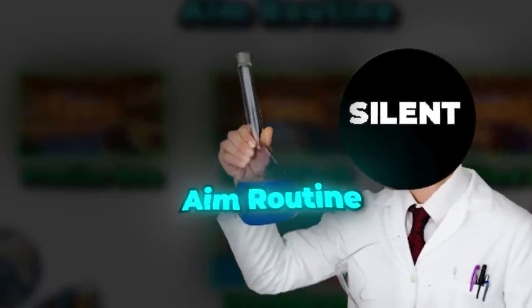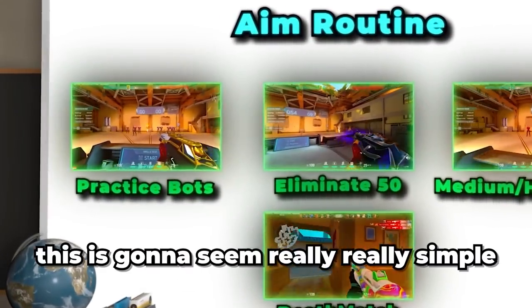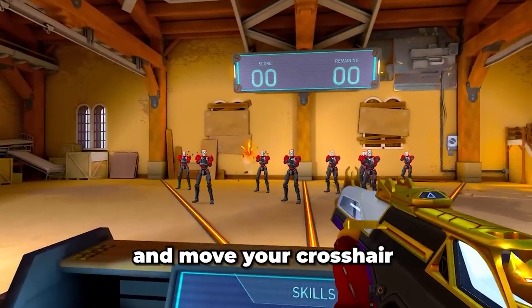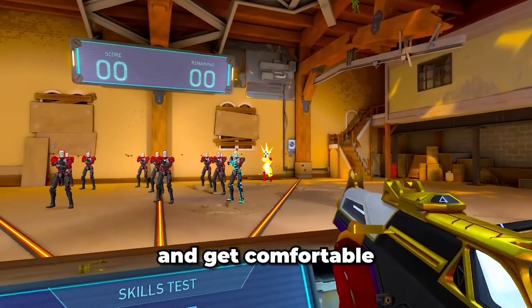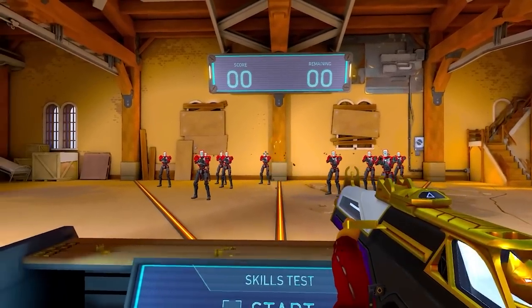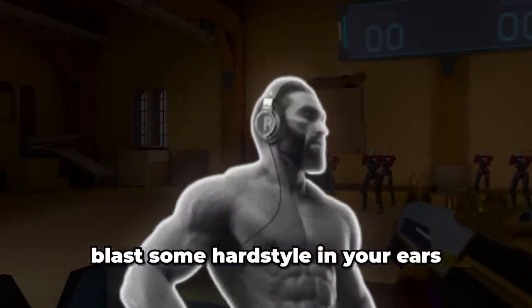First, start with the practice bots. This is going to seem really simple but it goes a long way. Kill all the practice bots and move your crosshair from left to right without moving it vertically at all. After you get comfortable with that, do it right to left as well. Go slow and don't over-flick — this is how muscle memory is made.